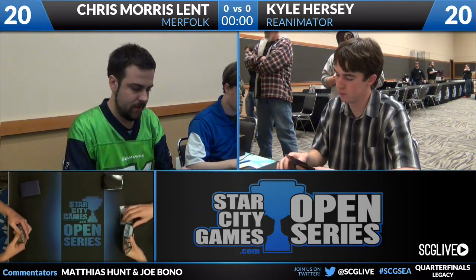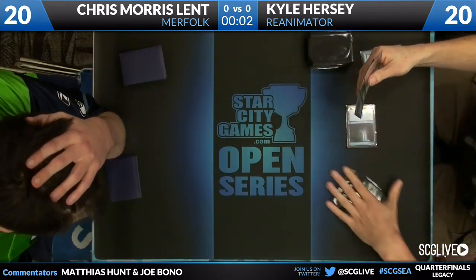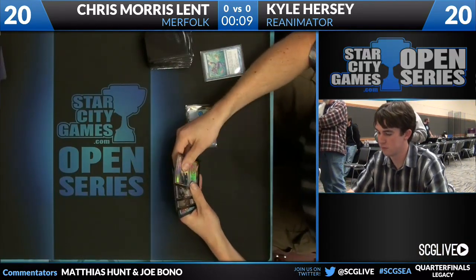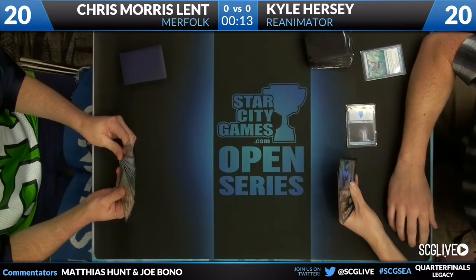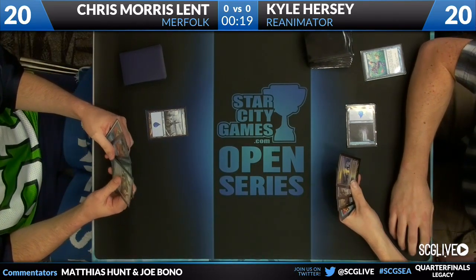Given his creature choices, his go-to card in this matchup would likely be Iona, as it's a mono-blue deck. I think that's absolutely the case if there is not an Aether Vial play. The one issue is that if there is an Aether Vial play, there's the danger of a Phantasmal Image being vialed in to kill a legend. Kyle was on the play, being the number four seed.